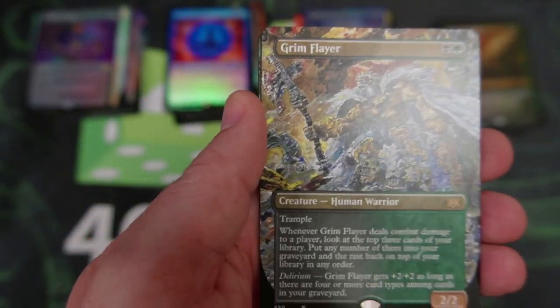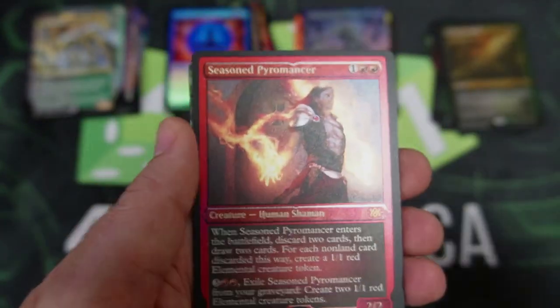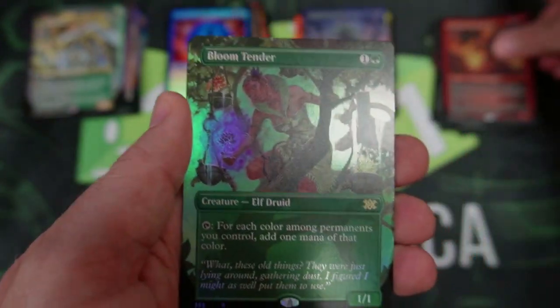We got the Grim Flayer — that's got to be Richard Cain Ferguson art, and it is. That is crazy. Love that look. Another Seasoned Pyromancer as Etched — that is very nice too. Wow. That's still a Mythic though.